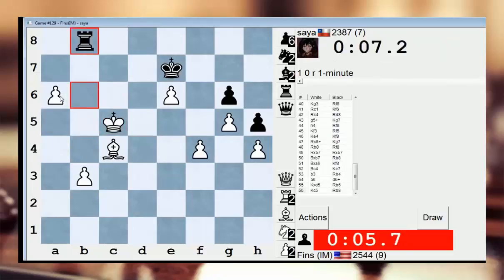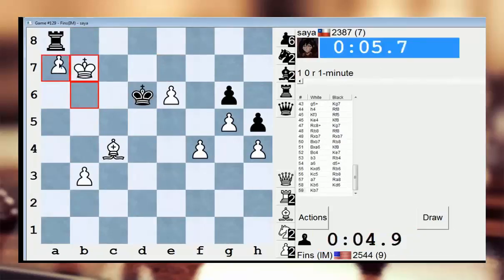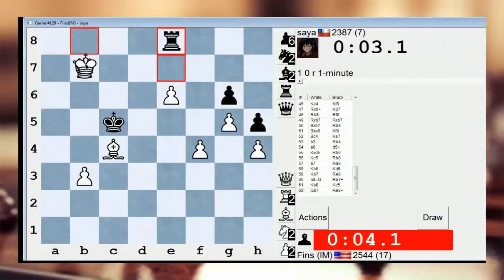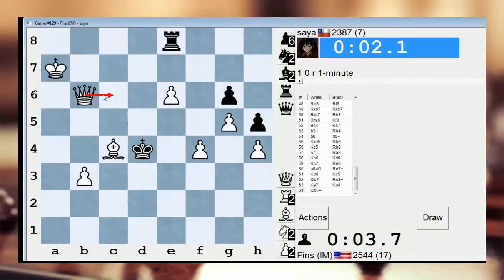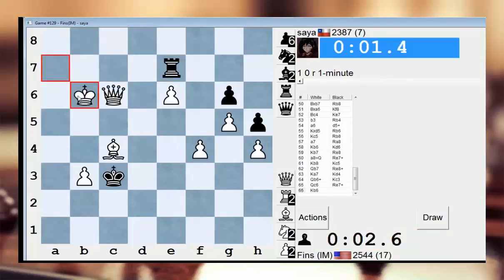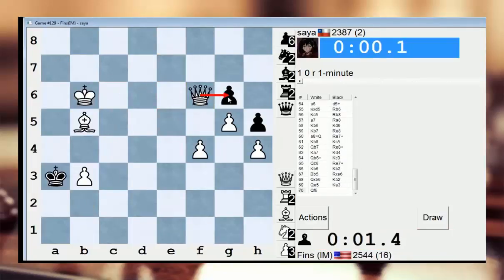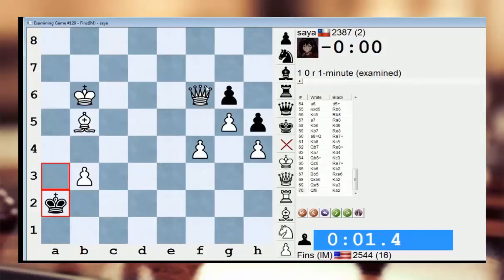I'm winning if not for the clock. Check, check, check. Yeah, I think I got that. So I got Saia at the end. That's tough, though — he's not easy. At 2387, that's some difficult points to earn, especially when I'm at 2544.